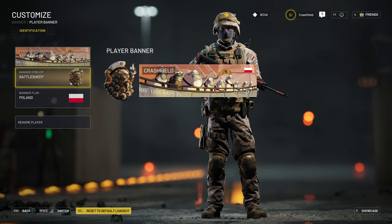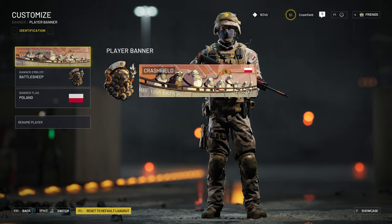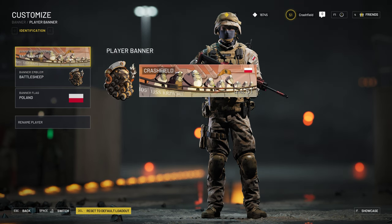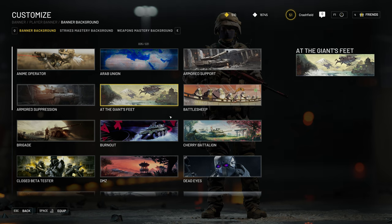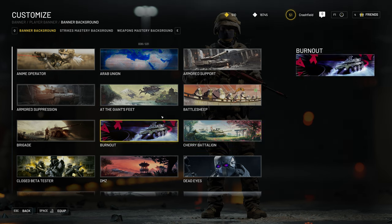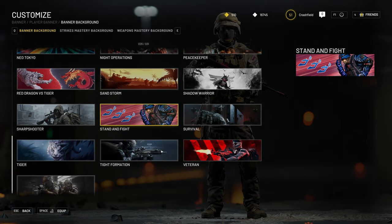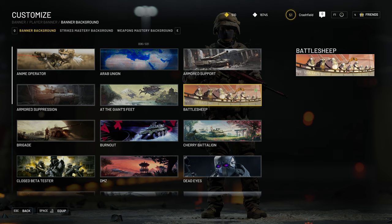Identification basically identifies you as a soldier. You can choose the banner and the emblem. The banner is displayed on your player card — so whenever somebody kills you or you kill somebody, in the kill feed and the kill screen, the killer is presented and he or she will see your banner. There are plenty of different banners. You unlock them through progression to level 51 or by unlocking battle pass levels. Some are also granted for free by the producers of World War 3. Right now I'm running with my battleship one, which has some relation to Poland. I come from Poland, so that's quite close to me.